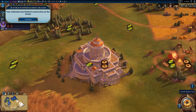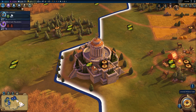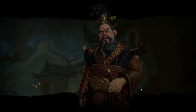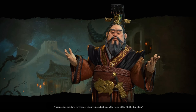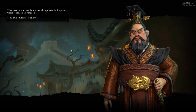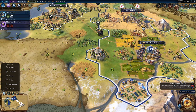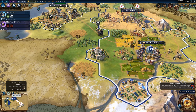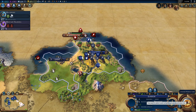Love the day and night cycle — really cool. I think they should remove the yield icons during wonder movies, even if you have yield turned on. I'll turn off the yield icons now — I noticed it during that wonder movie and I was like, hmm, maybe I shouldn't have those on.